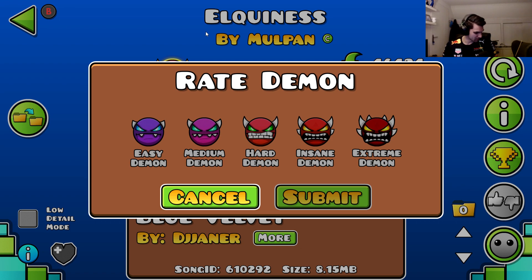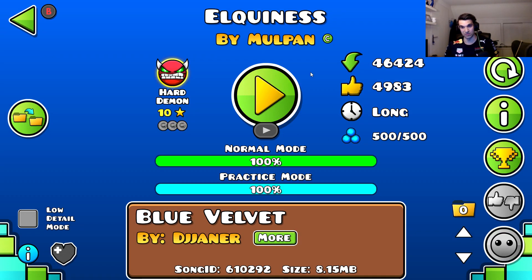I did see some comments of insane demon. I think I am going to go for the hard demon on this one. Because if it was an insane demon, then the room would be a little bit more narrow than right now. But still, the fun is still there. It's a very good level and it has fair gameplay. It really has fair gameplay.